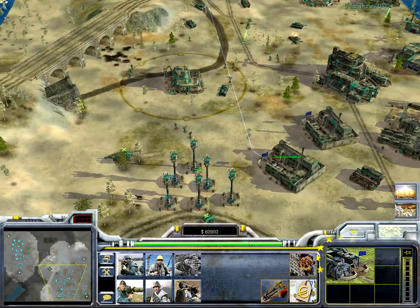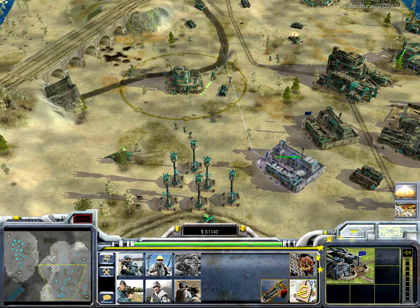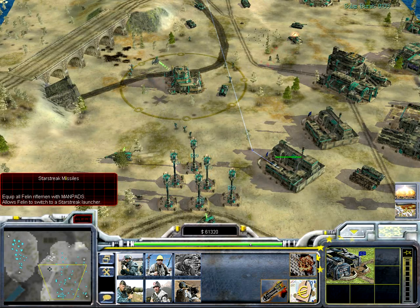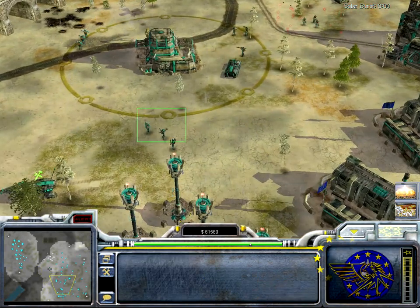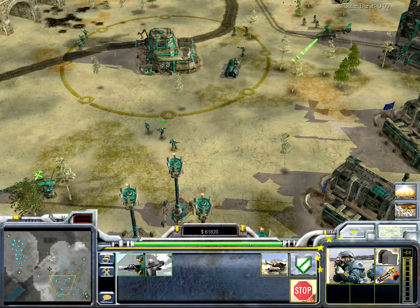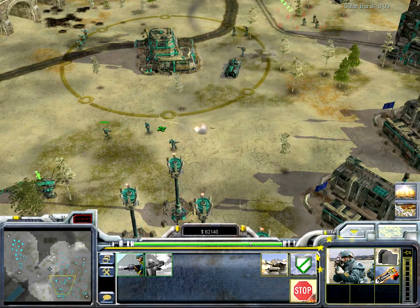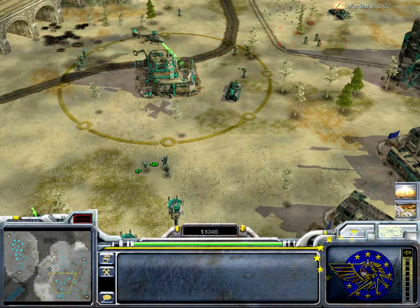Now to the infantry. There's the normal Felin rifleman. You can upgrade them with Starstreak missile launchers and then they can switch modes — here's how they attack normally, and here's one with a Felin missile launcher. It can attack air units but cannot deal much damage to ground targets.